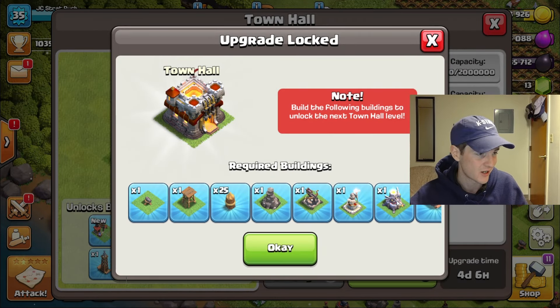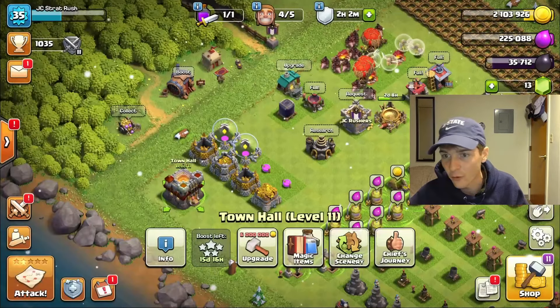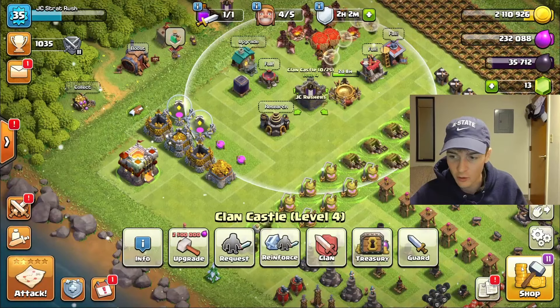We have diligently upgraded our gold storages so we have enough storage space to technically go to Town Hall 12 today if we want. But as you can see, we have all these required buildings that we have to place first. I have four builders so I should be in a good space to do so.